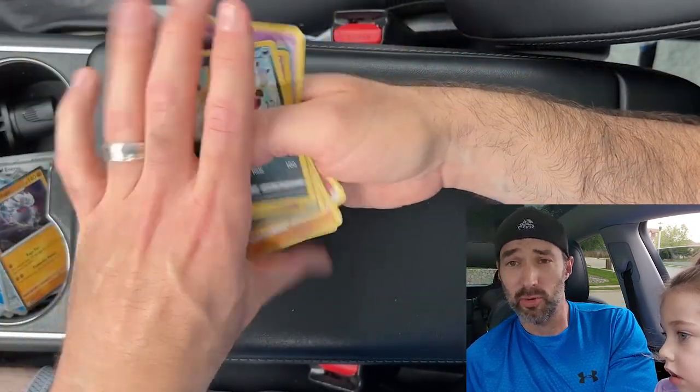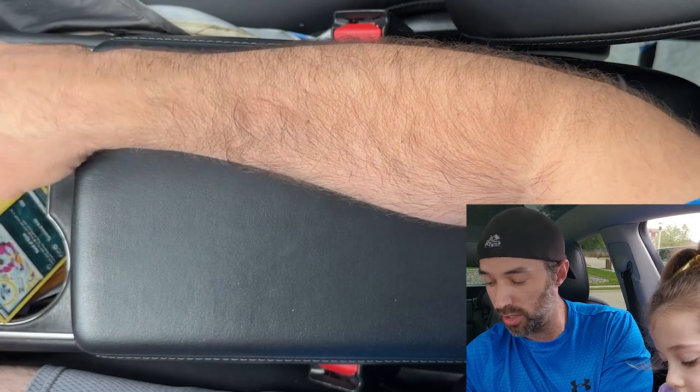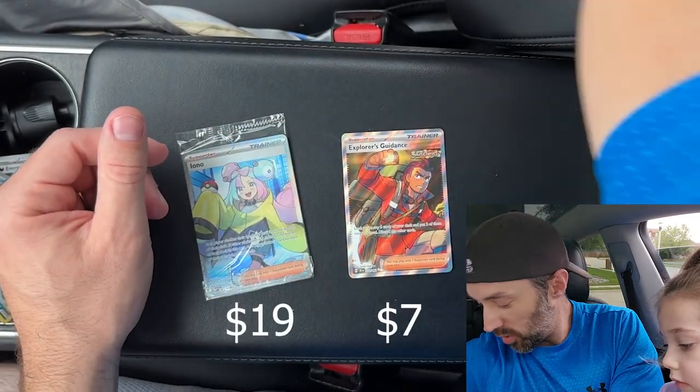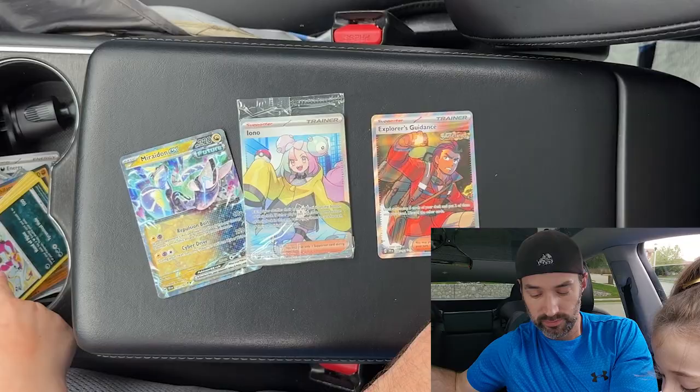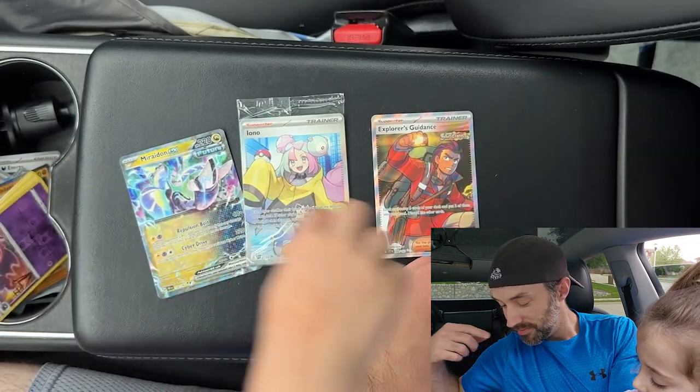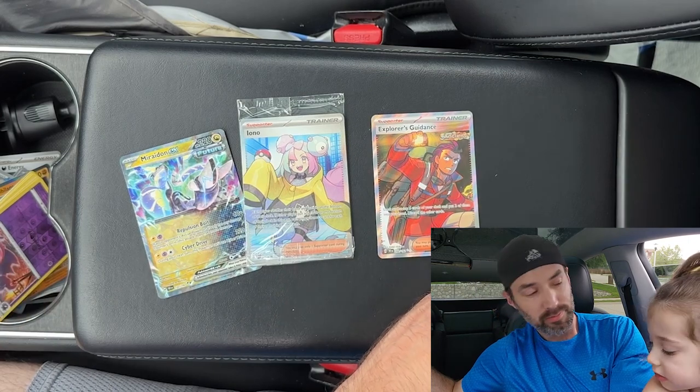Well, out of that $40 Iono Premium Collection, we did get this Iono Promo card — which I don't really consider a hit, but it's nice to have — and then we got an Explorer's Guidance and a Mariodon EX. Not the best hits out of these packs, but still fun to open. Did you have fun? What's your favorite thing you got out of this box? The Hoopa? That was our favorite. My favorite is probably this Iono card. Alright guys, thanks for watching — you just got Poké-Tecked! Hope you enjoyed the video. If you did, make sure you like and subscribe. We'll see you next time. Love you guys, bye-bye!